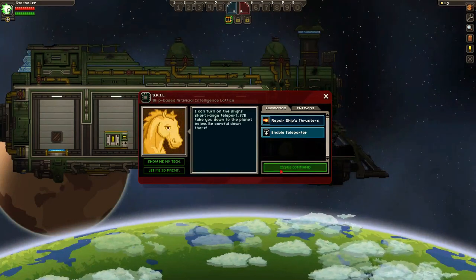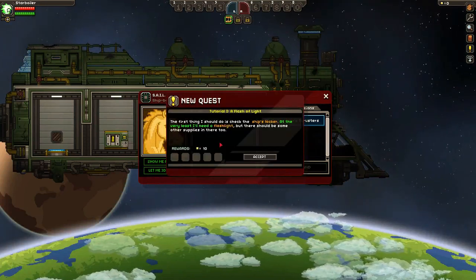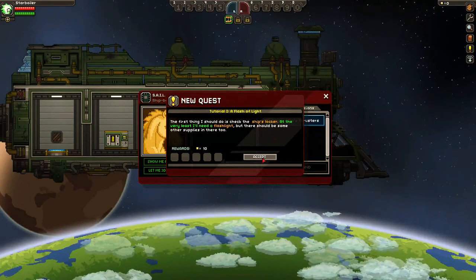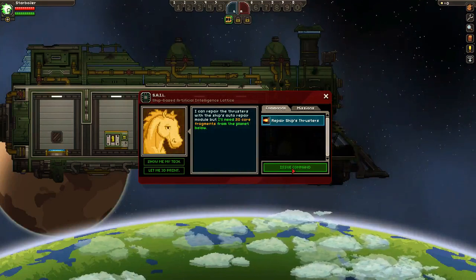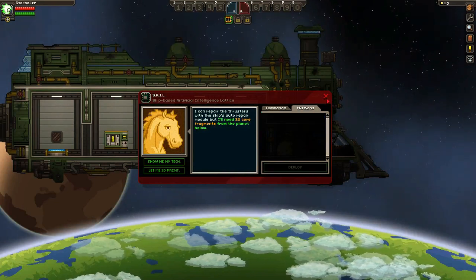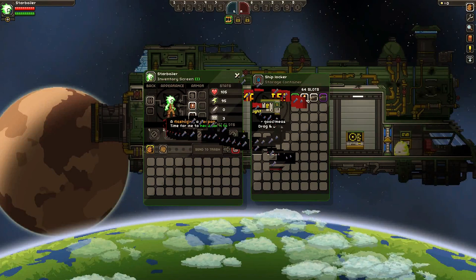Next thing we want to do is enable our teleporter. It says: I can turn the ship's short-range teleporter on, and it'll take you to the planet below. Be careful down there. Now it says: First thing I should do is check the ship's locker. At the very least, I'll need a flashlight, but there should be some other supplies in there too. Just to see what happens if you go to repair thrusters — it says I can repair the thrusters with the ship's auto-repair module, but I'll need 20 core fragments from the planet below. So let's go over to our locker, and there's the flashlight they asked us to get — a flashlight, a weapon, and a few torches. Time to head down to the planet.